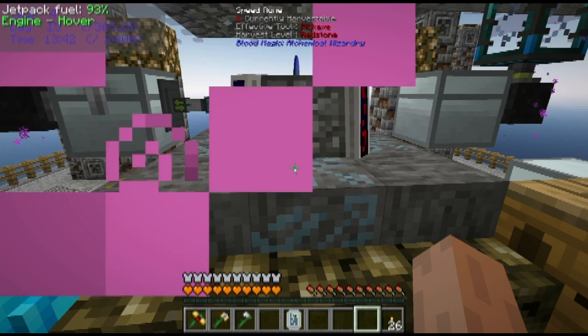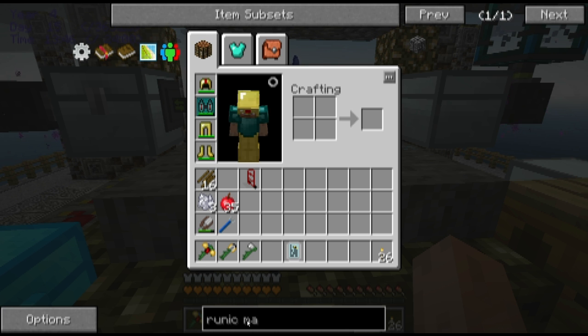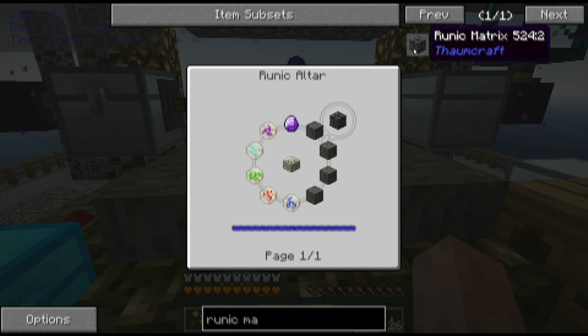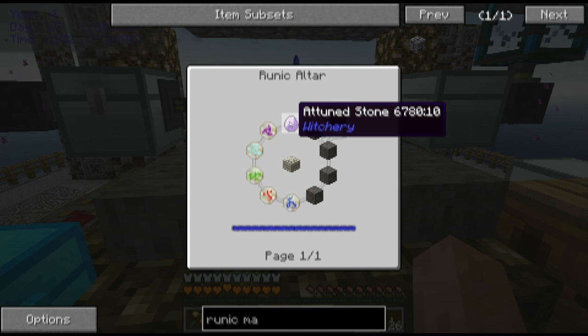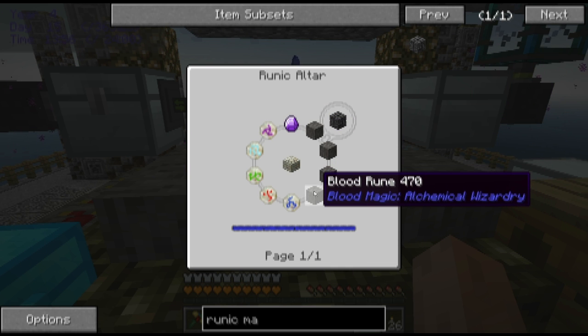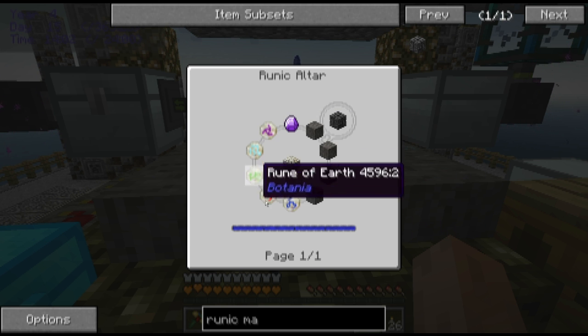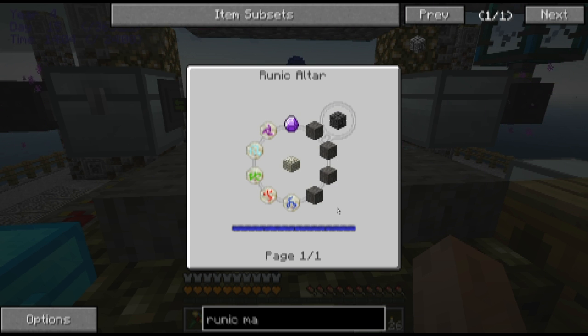Let's see what's involved in the runic matrix. I've got to have an attuned stone from Witchery, four blood runes, and these five runes from Botania which are all the basic ones — pretty straightforward. And then I've got to have an entire pool of mana. So that's the thing that I need to make that's going to take some time. Let's go ahead and make that.